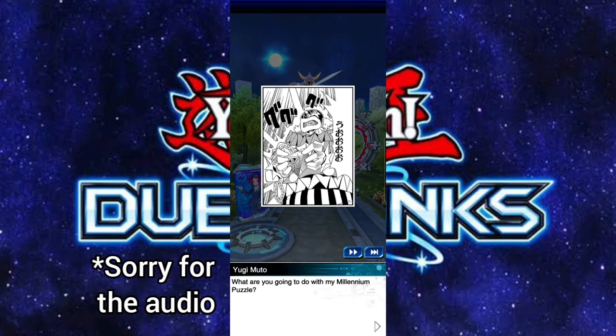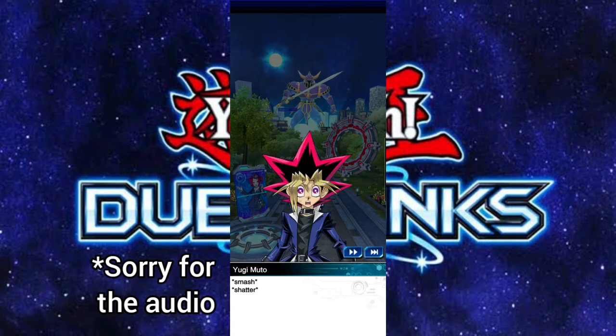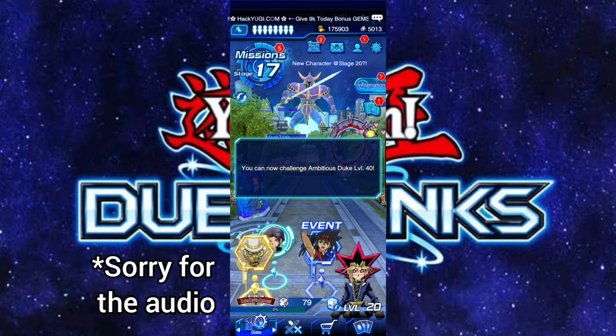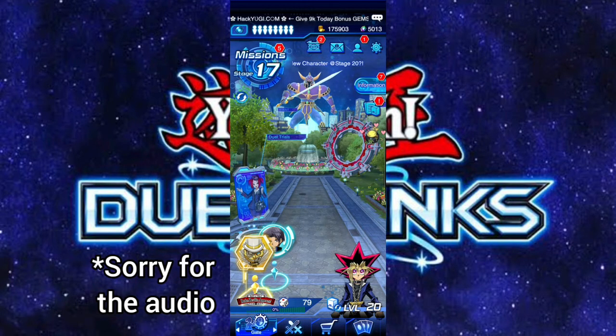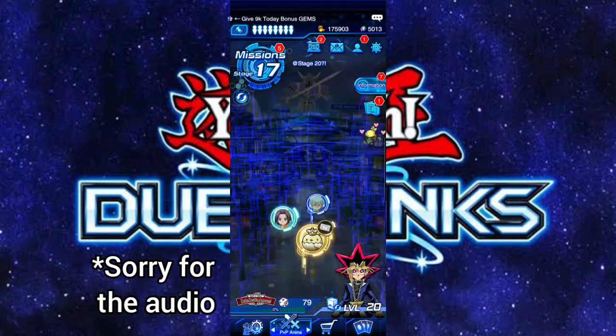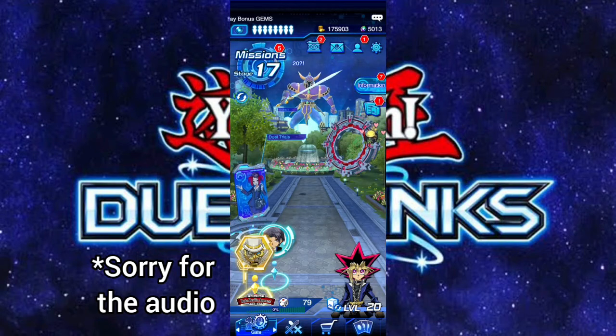What is he going to do with the Millennium Puzzle? He's going to try to smash it — he says he'll smash it to pieces to get revenge on Solomon. The sound effects read: smash, set, shatter. Of course it's not going to be enough to actually get rid of the Pharaoh, and now level 40 Duke will appear in Duel World.